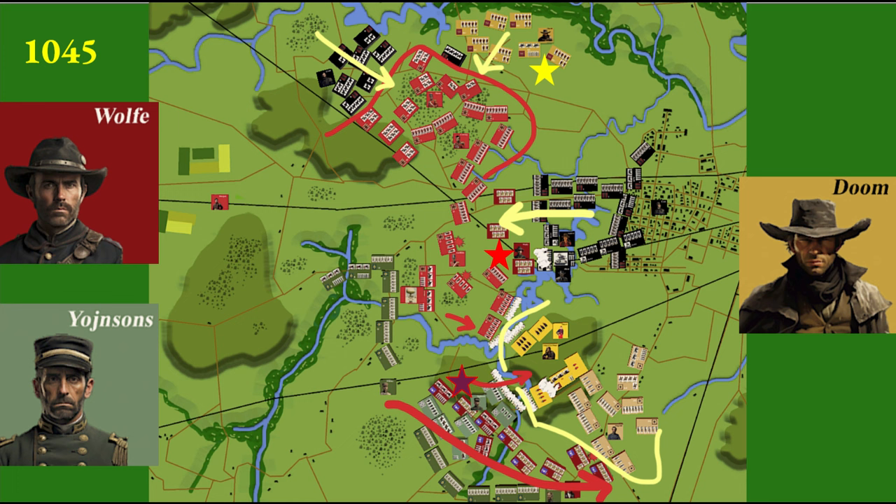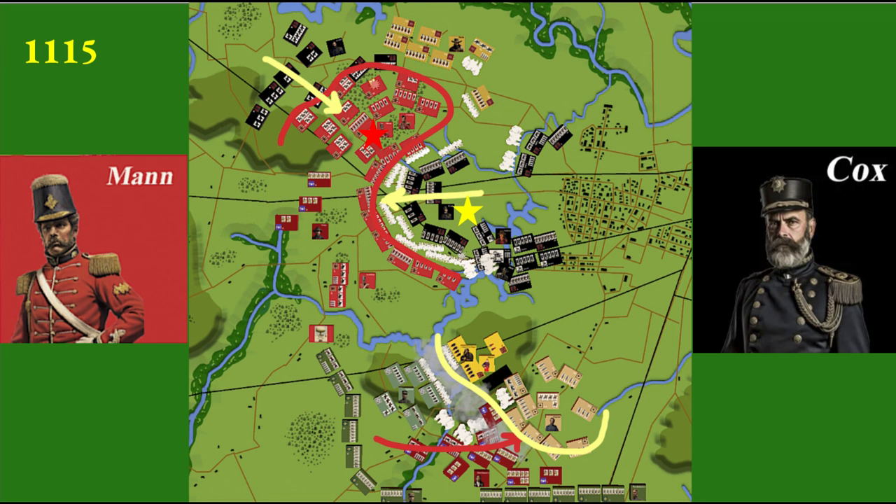The Nordheim northern attack continues at 1045. Doomson, played by Doom Gaming at the Yellow Star, uses marksmen to drive the enemy from the woods. Cox attacks in the center, and Wolf, played by Anakazan, destroys the tracks, denying the artillery train forward movement at the Red Star. Yajinsons, at the Purple Star, played by Schwabauer, continues to frontally attack the fort on the hill and takes heavy losses.